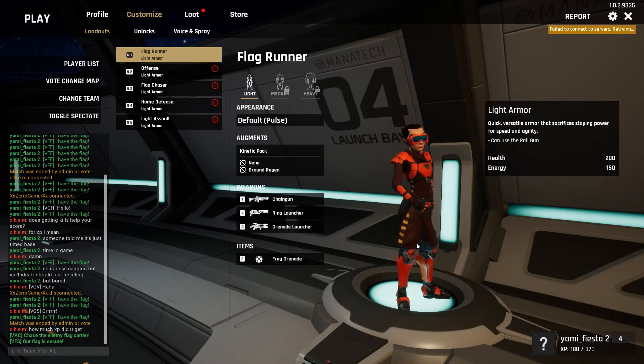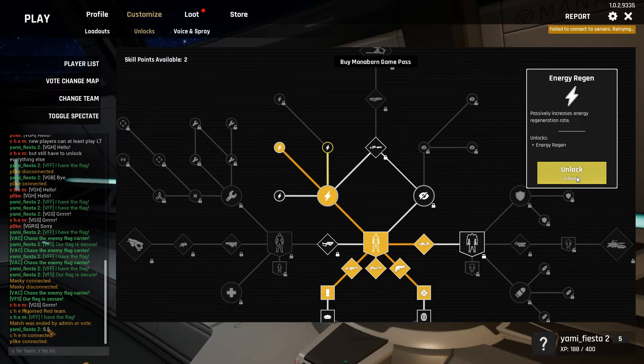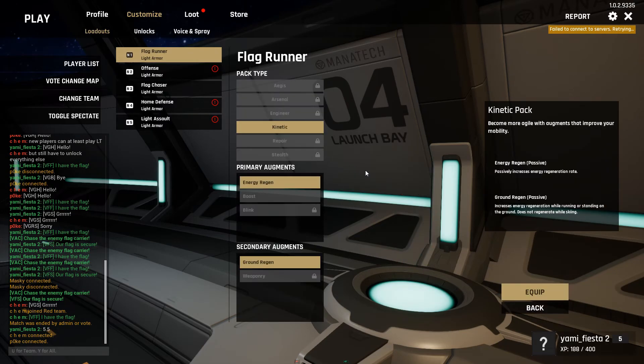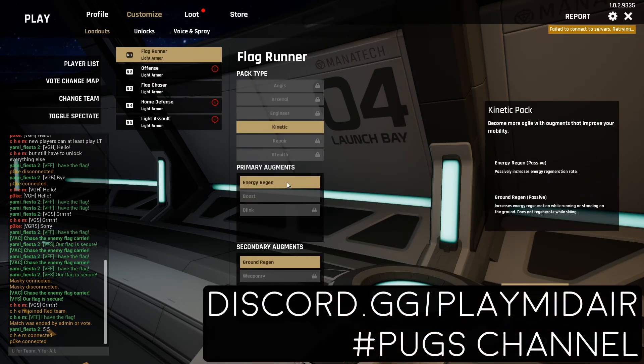After equipping it, you can see that your Primary Augment is still empty. In a couple more games, you'll get to level 5, which gives 2 more skill points, and we are done leveling. Buy and equip the Energy Regen Augment and the loadout is complete. You will never need to mess with the loadout menu again. Feel free to try out Organized Games at the Pugs channel in the official Discord server.